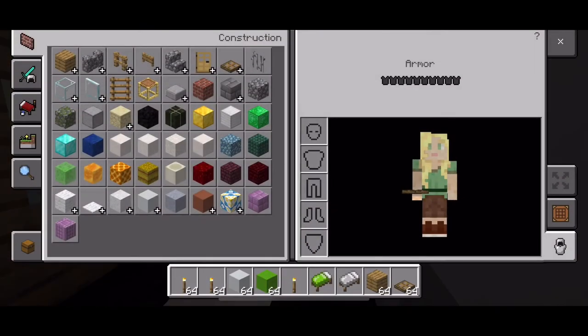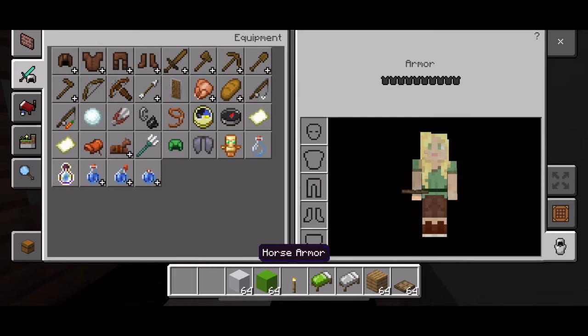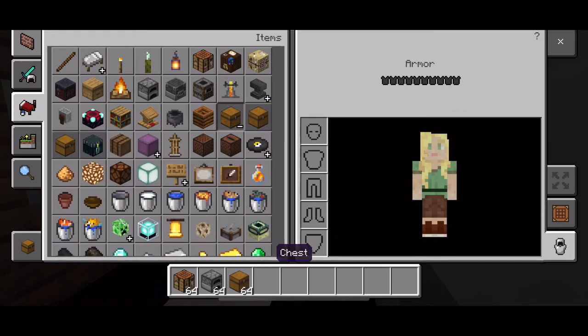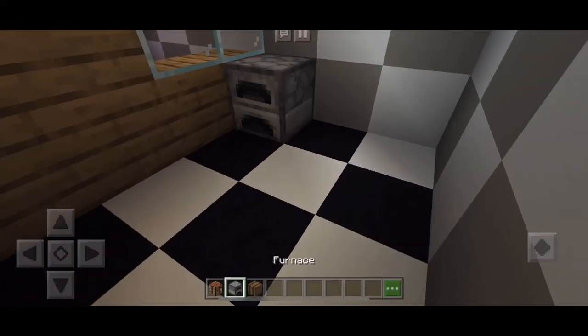You guys don't have to decorate it the same way I'm decorating it — you can decorate however you want. Now I'm going to be taking a crafting table, a furnace, and a barrel. You can choose whatever you want — a chest or whatever.